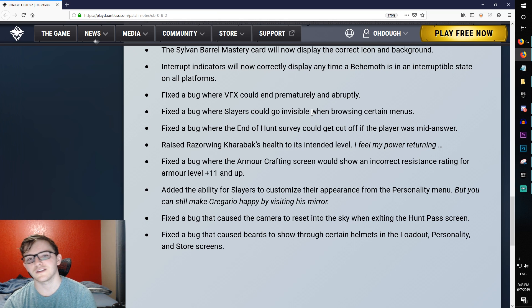Fixed the bug where visual effects could end prematurely and abruptly. Fixed the bug where slayers could go invisible when browsing certain menus. Fixed the bug where the end-of-hunt survey could get cut off if the player was mid-answer. Raised Razor Ring Caraback's health to its intended level — Caraback was getting destroyed before, so the fight is going to be a bit longer now.